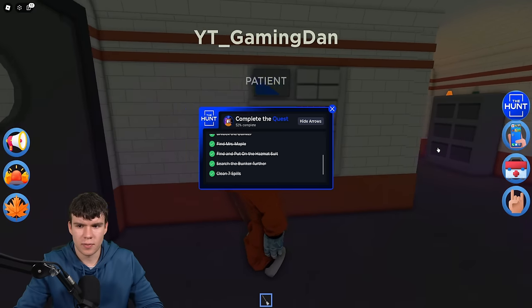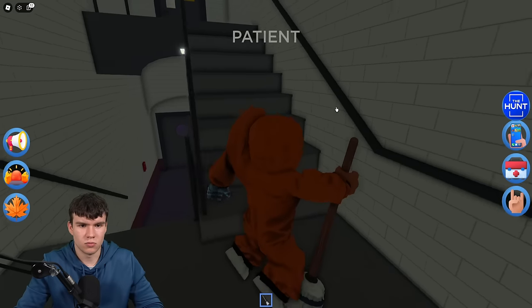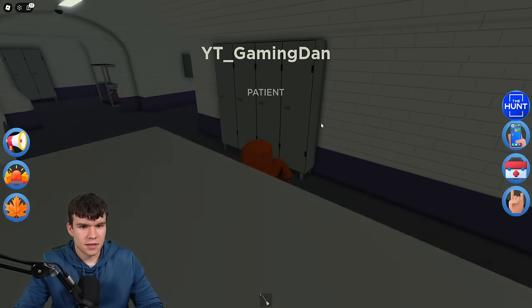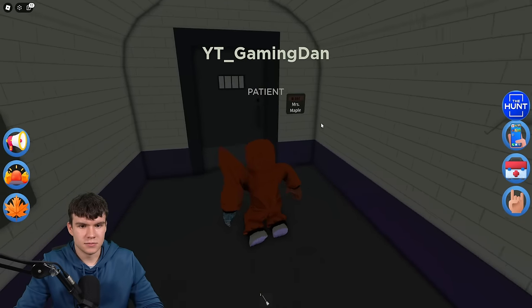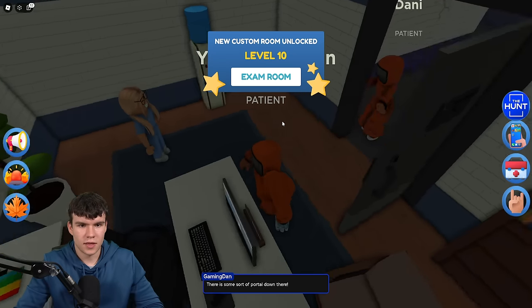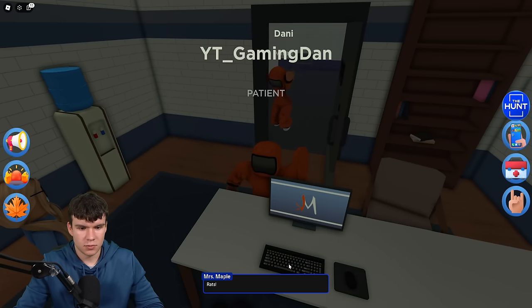I think we just need to go back. Let's go back to Miss Maple. It's going to tell her about some sort of portal down there. New custom room unlocked — exam room. Apparently it's something to do with rats and purple sugar. Something's gone on with some rats down there.